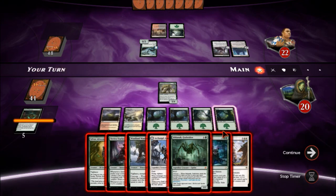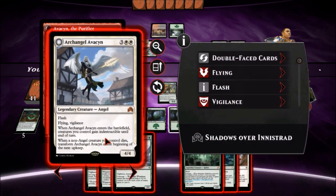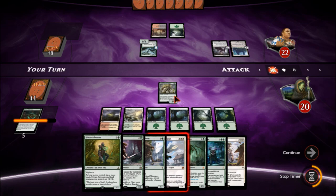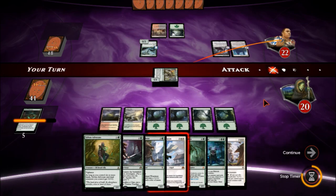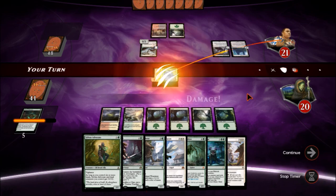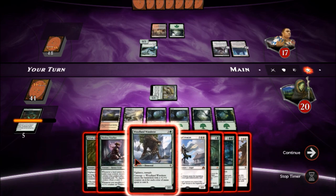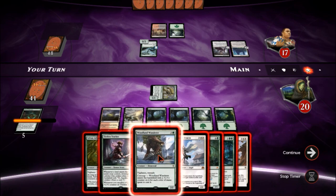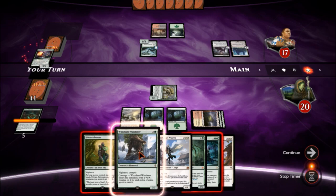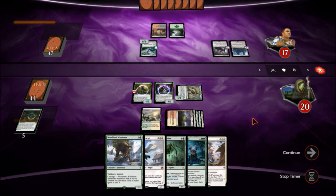When Avacyn enters back she can make our guys indestructible until end of turn. I could throw out the Woodland Wanderer, but let's just go ahead and attack. He doesn't have trample or anything so let's see what he does. He just gets hit. I think rather than one big Woodland Wanderer I'm gonna spread out what I've got. We'll just go with Tireless Tracker and spread out our offense, and a Sylvan Advocate — that's still pretty good.